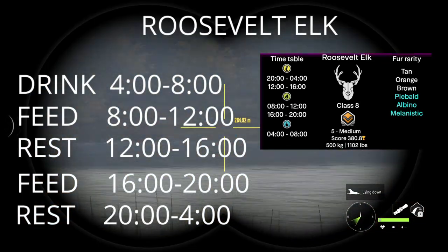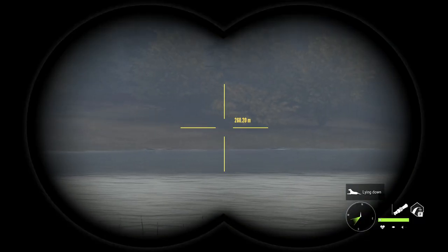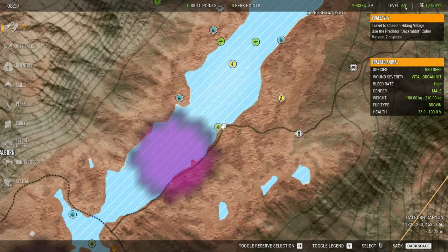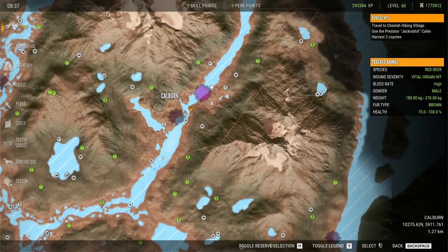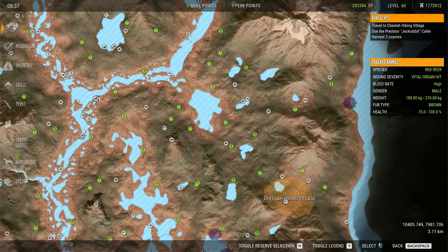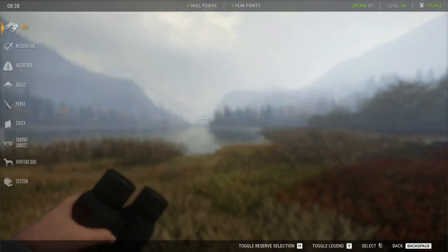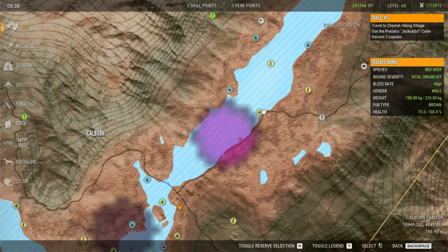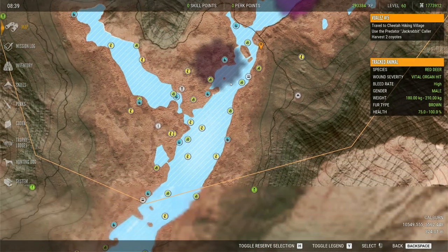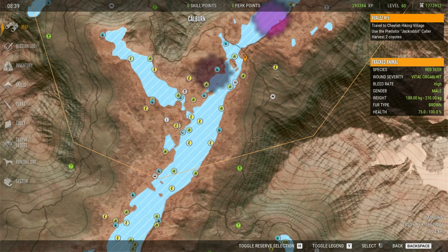Every elk on the map runs by this schedule. The reason why drink zones are better to hunt than other zones is it is so much easier to find them — you can literally go to different bodies of water during any particular animal's drink time, and you will likely find the animal. They're just so much easier to spot when they're around water. The other interesting thing about drink zones is when you have a drink zone in any particular location, that animal is going to feed in the same area, usually about 400 meters back. But as you can see by looking at the river here, there are all kinds of feed and rest zones, so you will see other species while you are hunting drink zones.